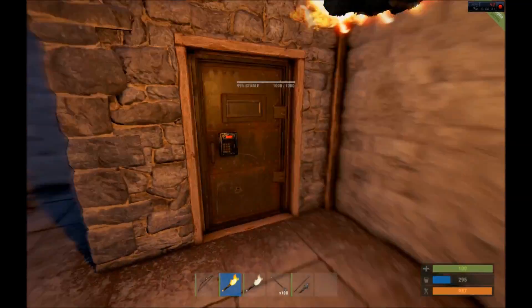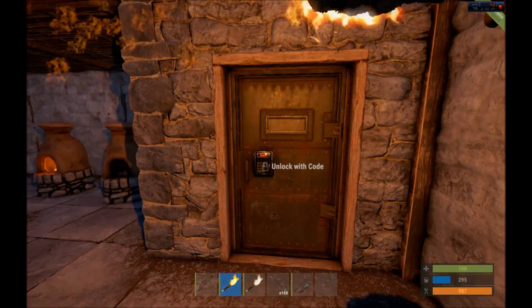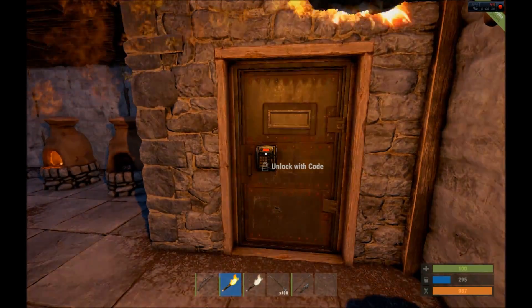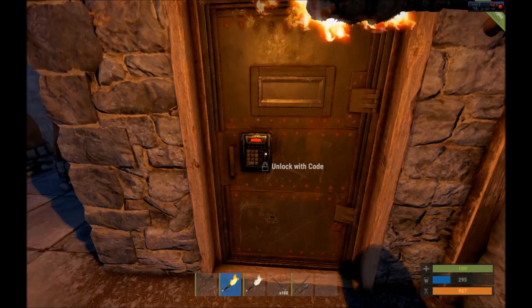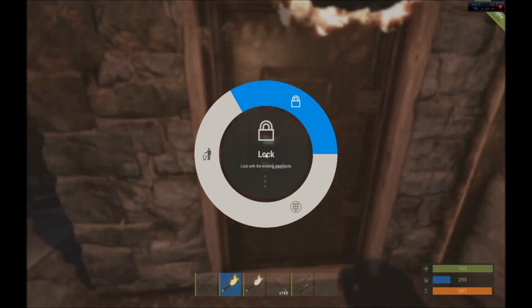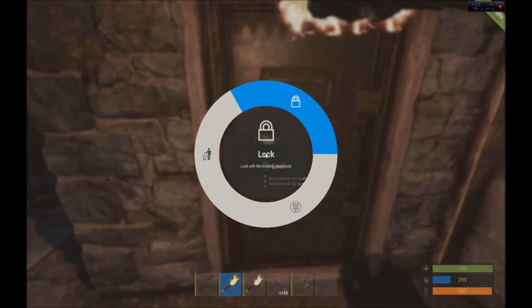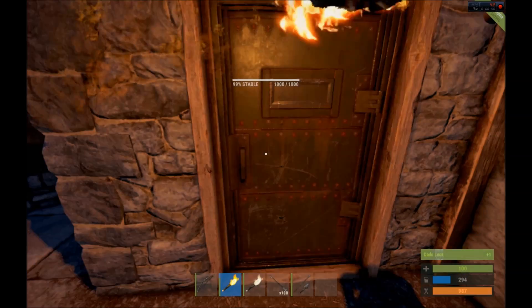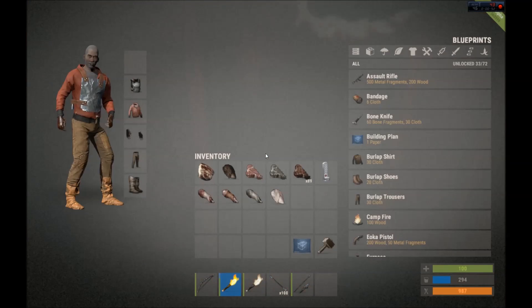Another big piece of this week's patch is that you can now remove door locks without having to use a tool. By simply going up to a lock that you have ownership of and that you've placed yourself, you can hold down the E button to bring up a menu, which now has an additional feature: remove the lock. If you click on it, the lock simply goes away and is placed in your inventory so you can reuse it — you don't have to remake it.